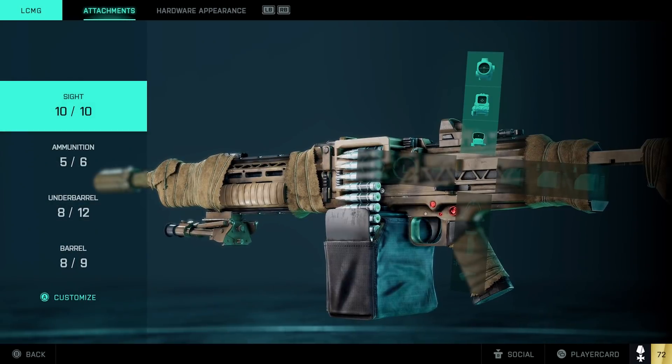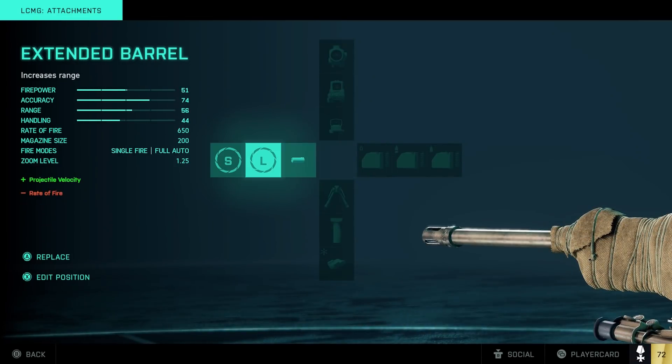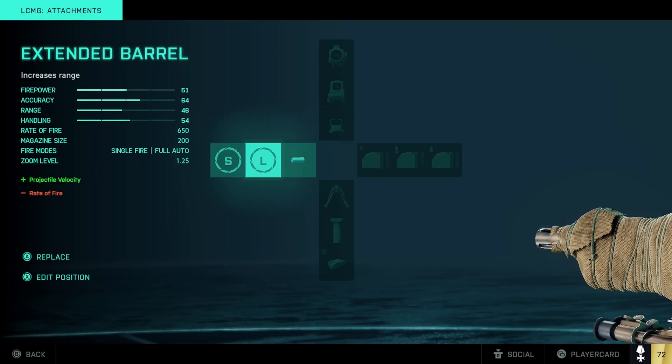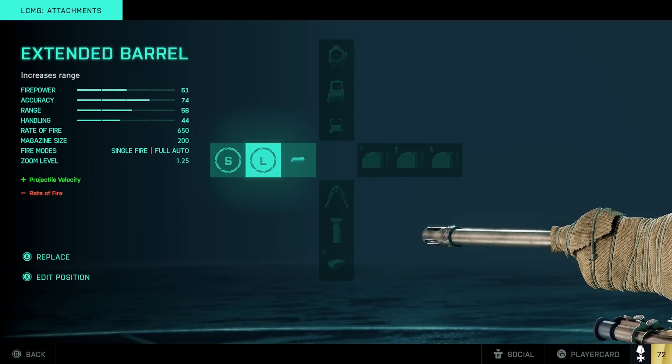Let's go over to this light machine gun and look at the barrel sizes. We have the large barrel — it says minus rate of fire, and the rate of fire is 650. Then we go to the shortened barrel and it says it gives a plus rate of fire, the exact opposite from the large barrel, but the stats stay the same: 650 fire rate for both, even though the stats at the bottom are flip-flopped.